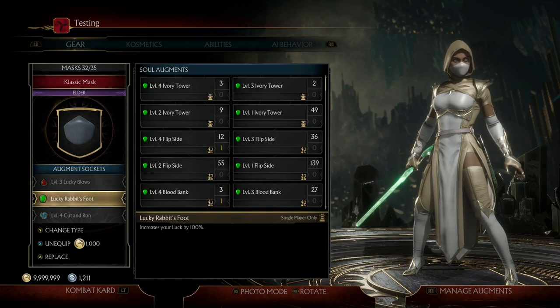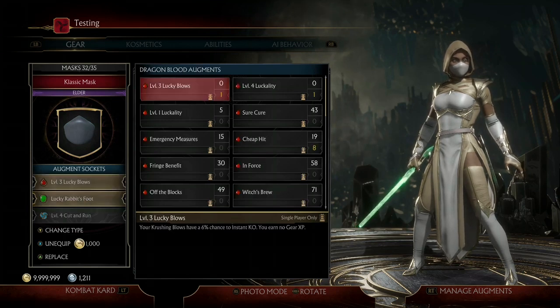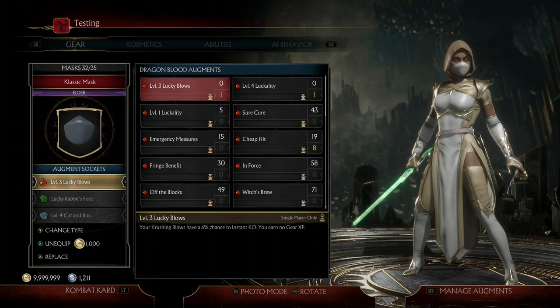When you pair that with the Lucky Rabbit's Foot, it basically doubles the chance of getting that Crushing Blow to activate Lucky Blows. Lucky Blows, similar to Luckality, falls under the category of a Positive Modifier, and Luck is simply your Positive Modifiers. Since Lucky Rabbit's Foot increases your Luck — your Positive Modifiers — by 100%, it doubles Lucky Blows' chance. So in this case, it goes from 6% to 12%.